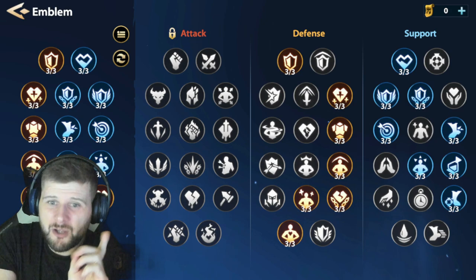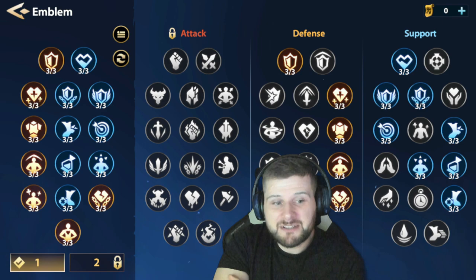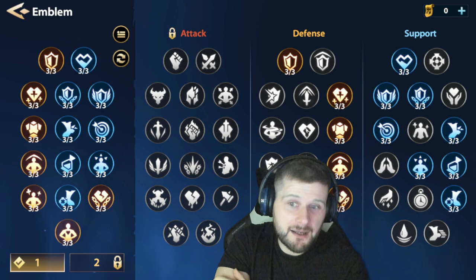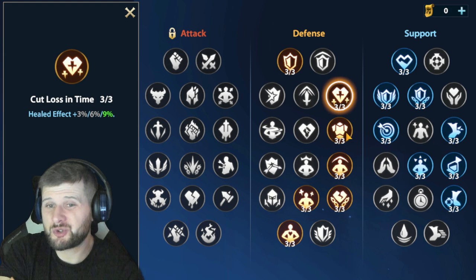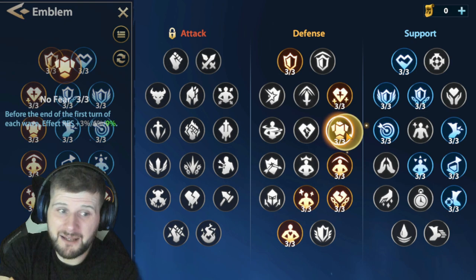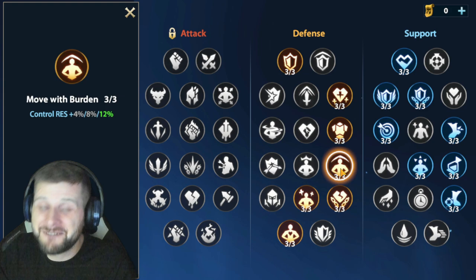His emblem setup focuses on shield, resistances, and effect hit from the support tree, with some speed increases. We've selected defense percent increase, healed effects increase — because he's going to be taking DoTs from your allies and needs extra healing — and effects resistance increase, so those DoTs may not land on him quite so much. Effects resistance is pretty viable for Elek.